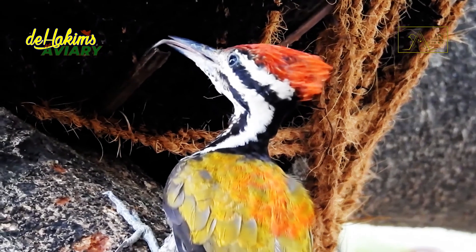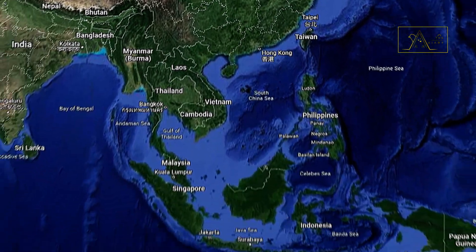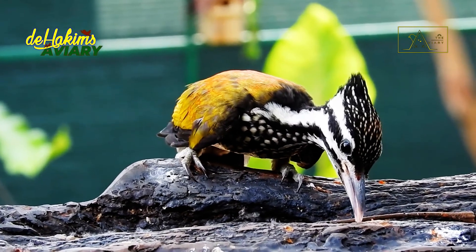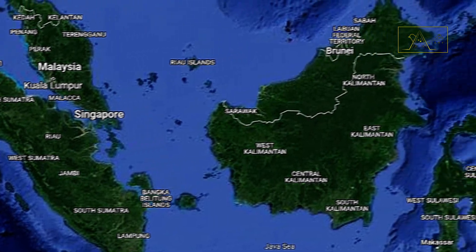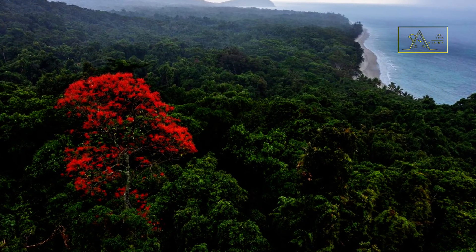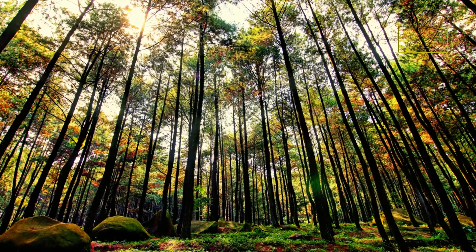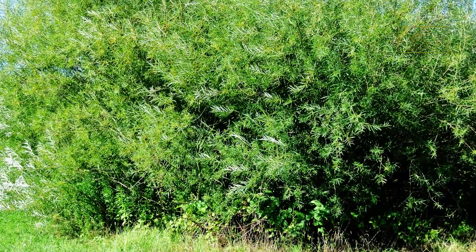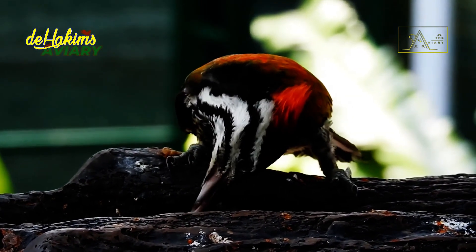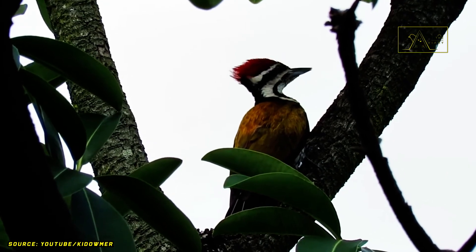The common flameback is divided into six subspecies, with distribution covering India, Bangladesh, Southern China, and Southeast Asia, including Indonesia. Within Indonesia, they cannot be found in Eastern Indonesia — they only exist in Sumatra, Borneo, Java, and Bali. They generally prefer moist and open forest habitats in the lowlands, but also inhabit highlands up to 1,700 meters above sea level. Pine forests, mangroves, bushes, and plantations are among the places they often inhabit. Contrary to their name, these birds tend to be hard to find — even harder to find than the greater flameback — due to their shy and introverted nature. They rarely visit urban areas, unlike the greater flameback.